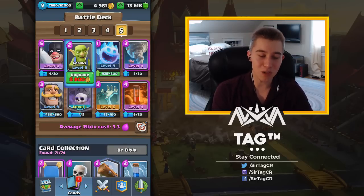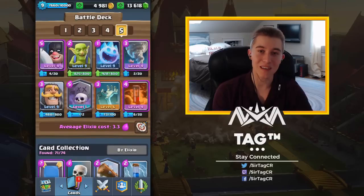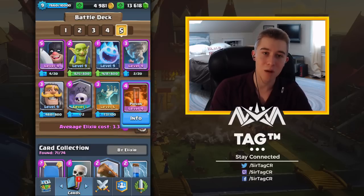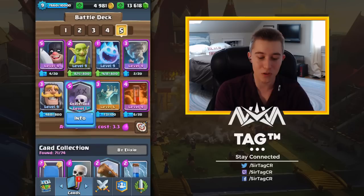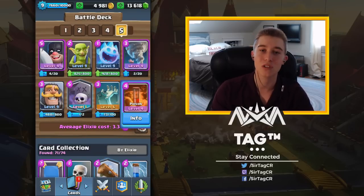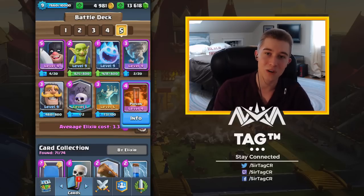The way you play this deck is you traditionally want to be identifying what your opponent runs, because Graveyard plus Knight plus Poison is a 12 Elixir combo. You can't really be rattling that off until double elixir. At double elixir, you're gonna be going in for those Graveyards plus Knights a lot more. If they have Goblin Gang or Nightwitch in cycle, obviously you want to Poison. If they have Knight in cycle, you probably don't want to Poison.